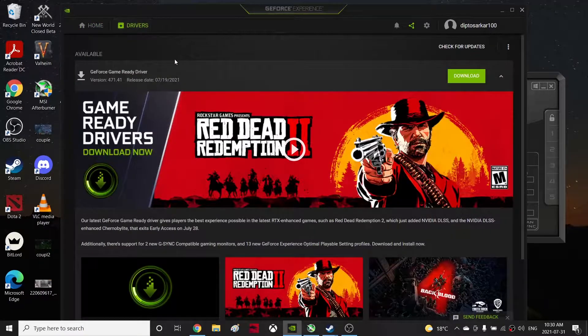On your GeForce Experience, go to your drivers and make sure your drivers are up to date. The new version is 471.41 — make sure you reinstall your latest driver. It's about 718 megabytes so it's going to take some time.